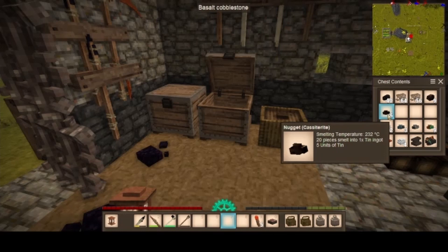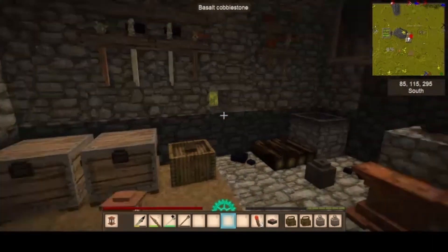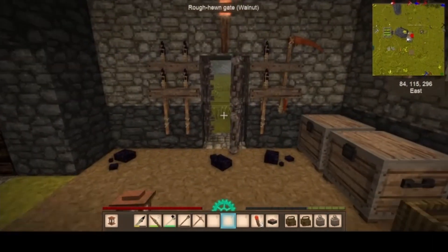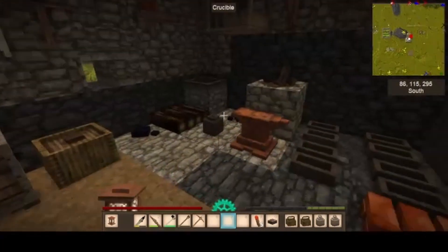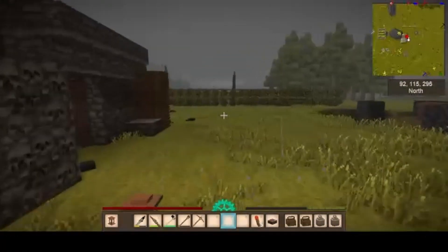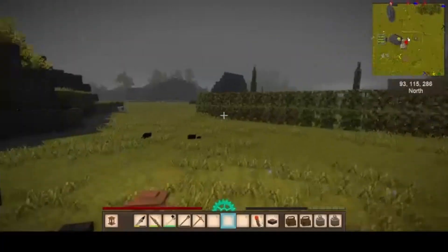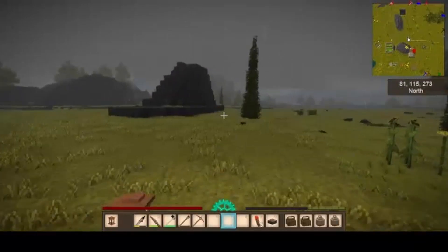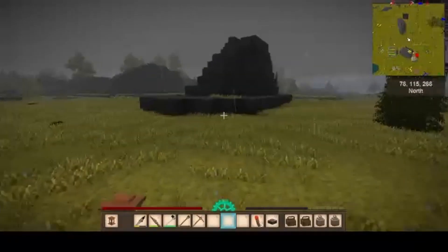And I found some tin, some cassiterite. So we're about to go and get mining on that, simply because we can get better tools now, if punk figures out how to mix the tin right. I'm going to head over to where I found that, whack some out.